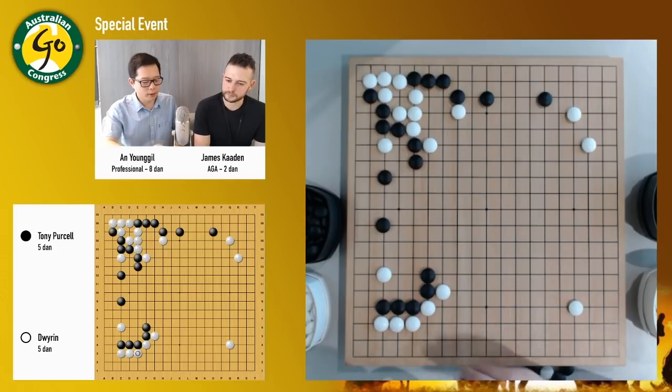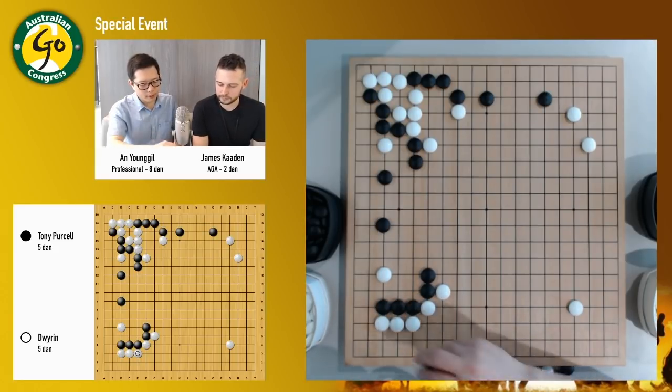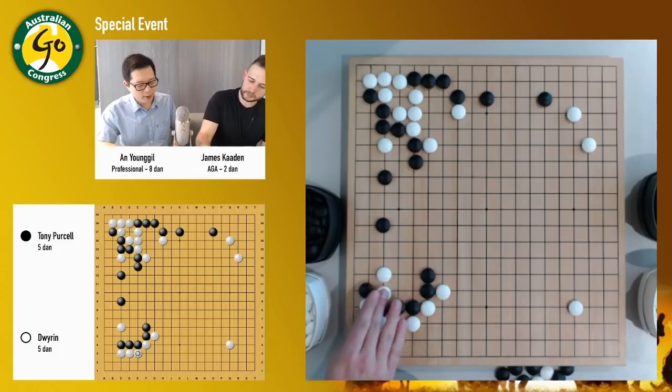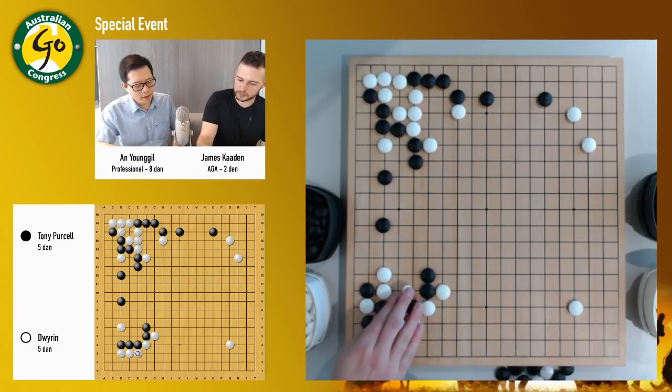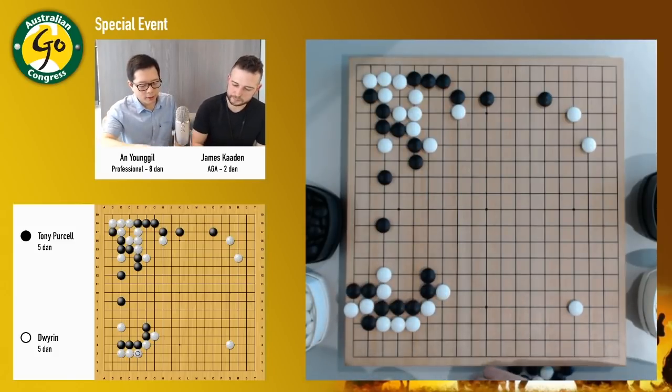I think black should choose this way. Because otherwise, if black doesn't keep going, white can hane. And then there's a cut, white can cut here. And even if black cuts, you can cut there or stand. It's kind of a well-known — tombstone.